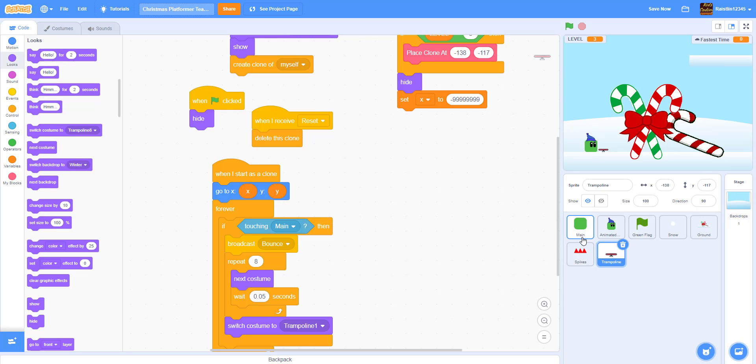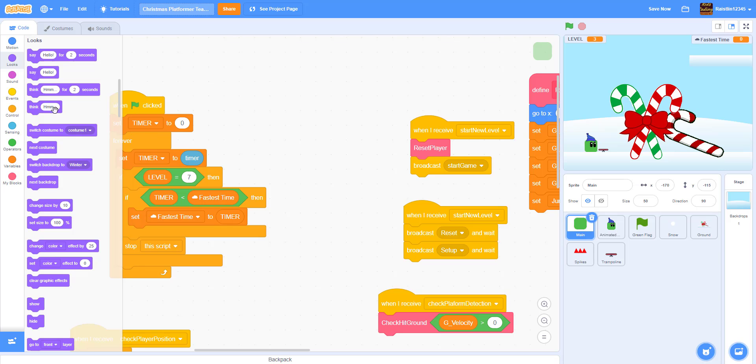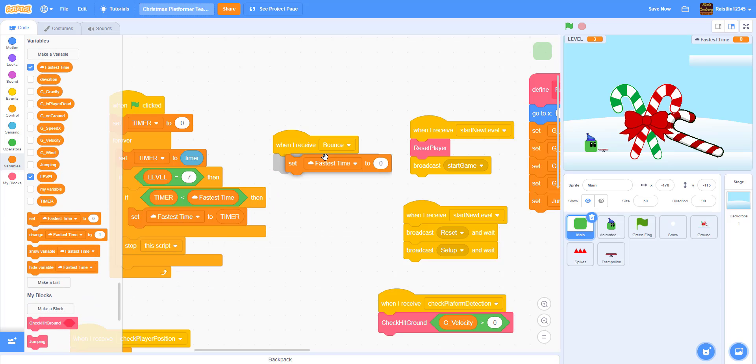Now we go back to the main character and handle the bounce. When I receive 'bounce', we set the g-velocity to 30 so the player jumps up 30 pixels high — that should be high enough.